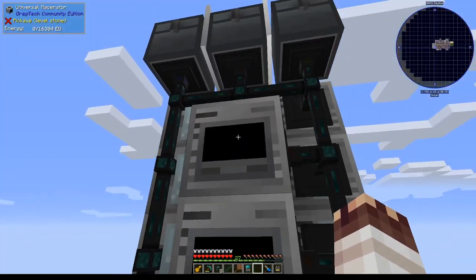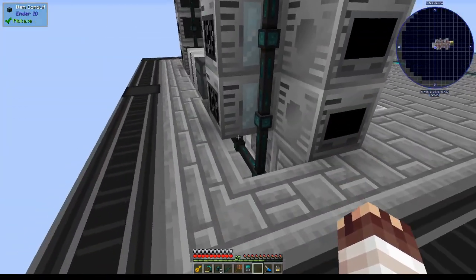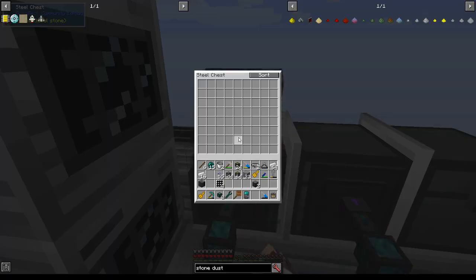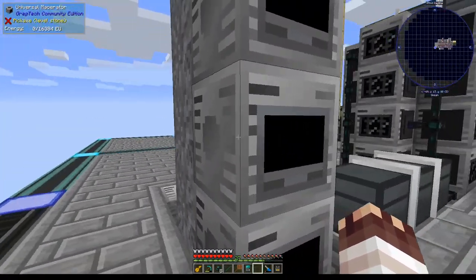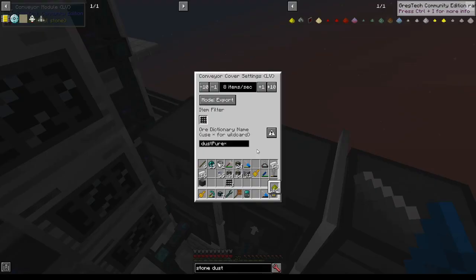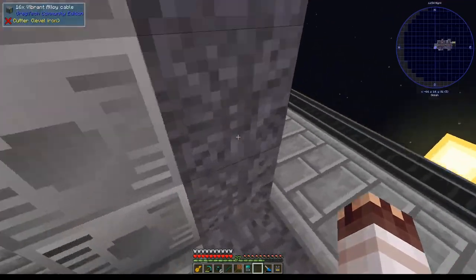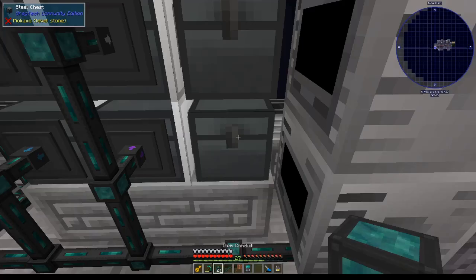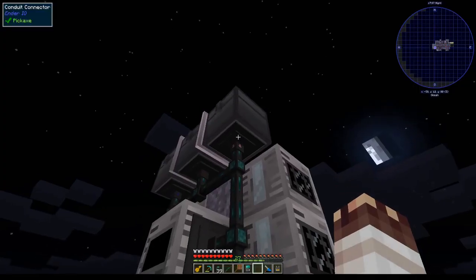To recap so far: stuff from the macerators goes into this steel chest, the crushed ore gets sent into this chest, the crushed ore gets sent into ore washers, the ore washer pulls out all that stuff and it gets filtered into this chest as crushed purified, and purified crushed ore goes into these macerators to get crushed yet again. We'll insert into this chest array on light gray, conveyor module out with a filter on dust pure and blacklist on the right. Pure dust will get extracted on gray into the centrifuges, and we'll extract everything from the centrifuges on channel pink, and also extract everything from the excess chests on channel pink.